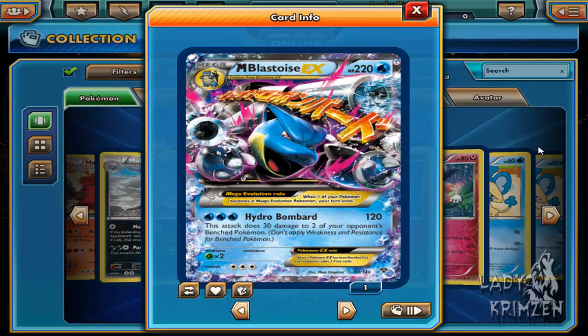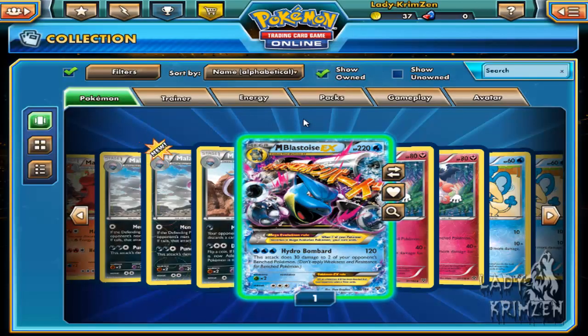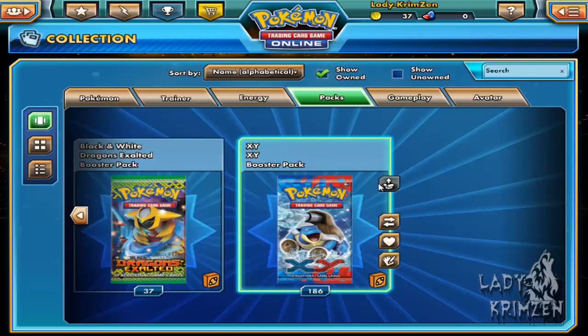Not only does it deal a lot of damage to the defending Pokemon, it also deals 30 damage to 2 of your opponent's benched Pokemon. Most basics don't have much more than 60 health — maybe 70 or 80 — so that's a two-hit KO and a bench poke. You can knock two out in one go. That's going to be really strong. I'm not going to like versing them — I won't give my opponent a chance to set up a Mega. Let's move on because I don't want to think about that anymore.